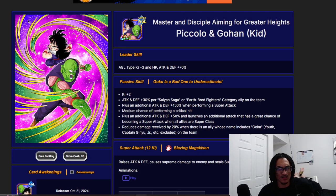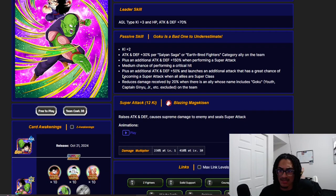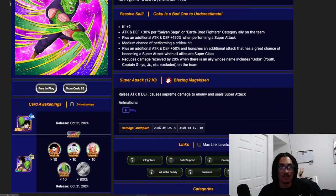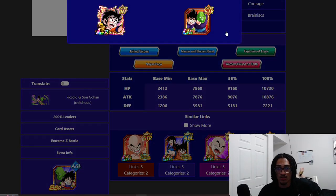Getting stronger with Earthbred Fighter characters, they look okay. I can't rate them yet, but could they use an EZA? Absolutely. This little pre-EZA palette they could possibly get — I think they can be all right. They have the damage reduction, attack and defensive buff, additional super attack chance so they can stack up their attack and defense more within the turn. For a free-to-play stacking unit, they look all right, but they definitely need the EZA. They are on two 200% leader skills.